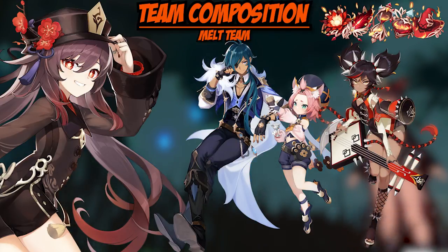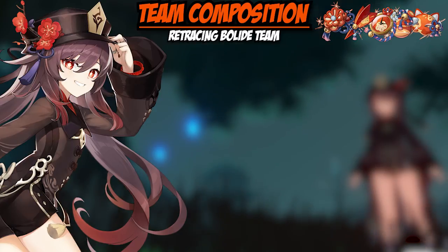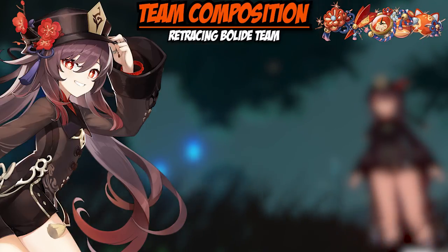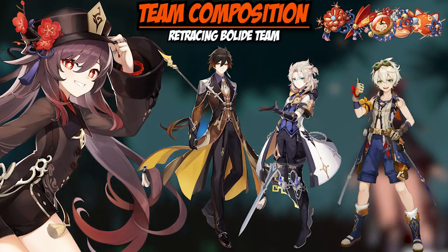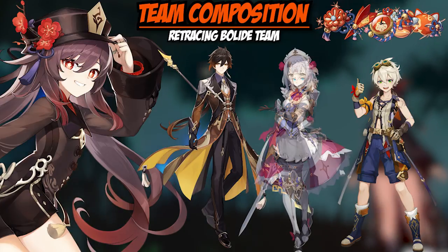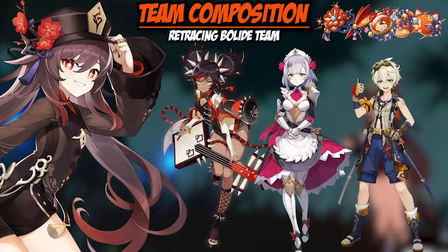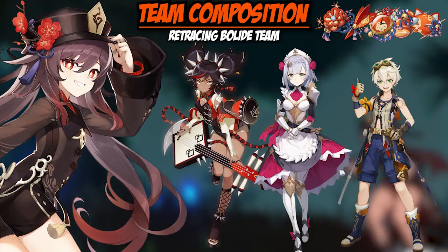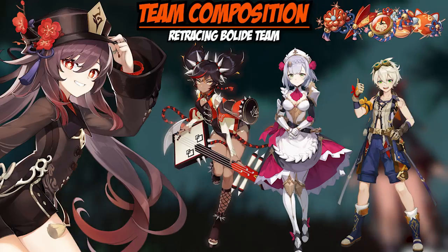If you don't like using Kaeya, you can replace him with Ganyu. If you are using the Retracing Bolide set, a good team comp — while a little pricey — is Zhongli, Albedo, and Bennett. If you don't have Albedo, a good replacement could be Noelle; if you don't have Zhongli, a good replacement could be Xiangling. However, the Retracing Bolide team really does shine with the Geo resonance, so I don't recommend using Xiangling if you want to maintain that bonus.